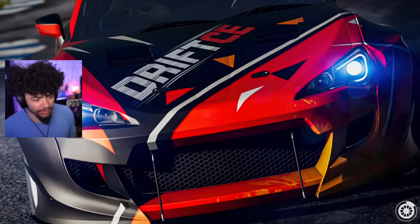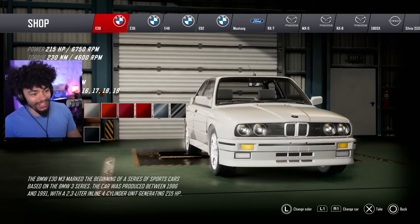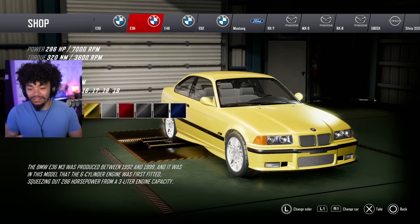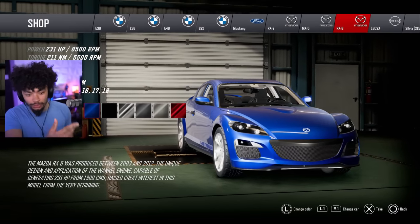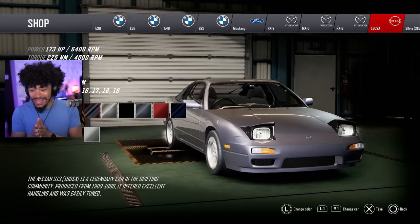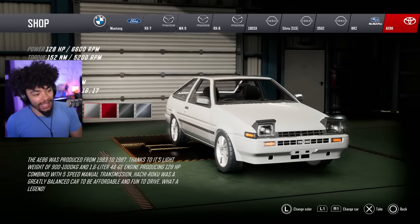Let me show you some of these cars right now. The BMW E30. Across the top of the screen, you can see the cars we have available. We've got E36s, which are widely known to be some of the best drift cars. It's got an RX-8, RX-7 as well, the MX-5 — the drift cars you kind of expect when it comes to drifting. How about a 180SX? Of course we're going to check out some of these cars, but I bought a Mustang because I think they're just so cool. And would it be a drift game without the AE86?